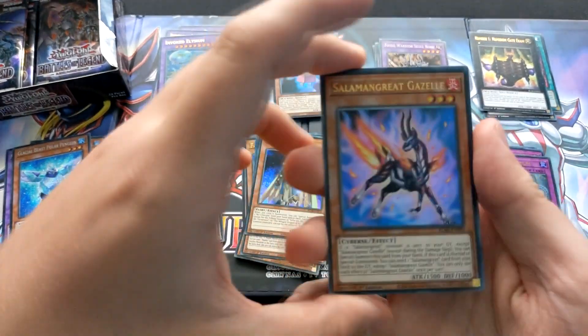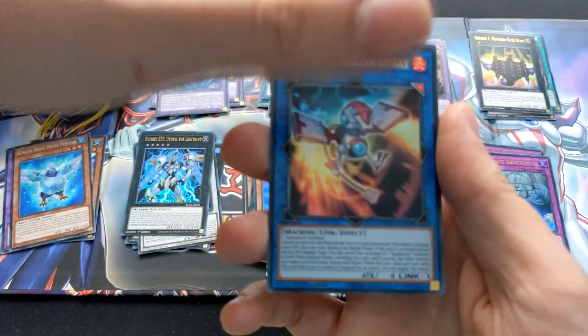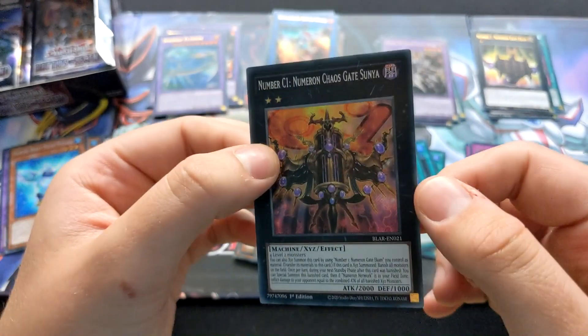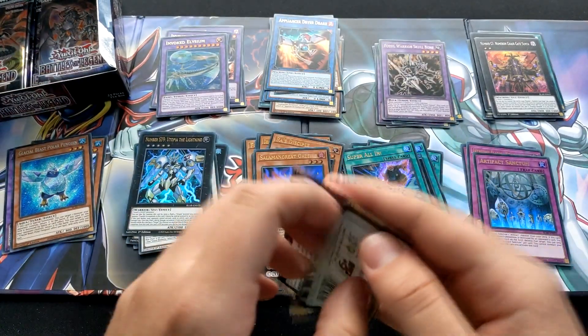Salamangre — cool. More Appliancers. And it's the C1 Numeron Chaos Gate. So we've got a nice Numeron collection going as well.